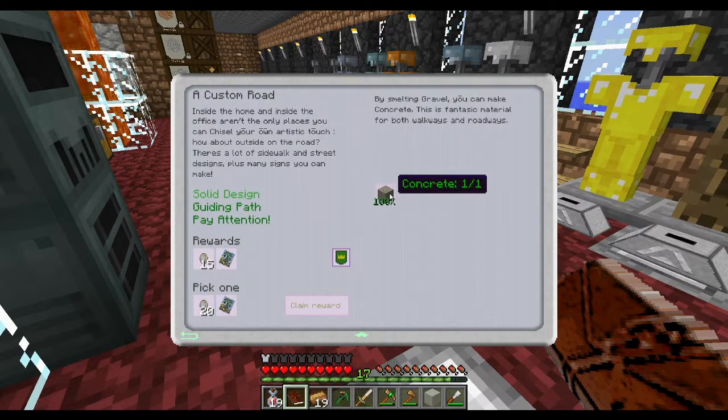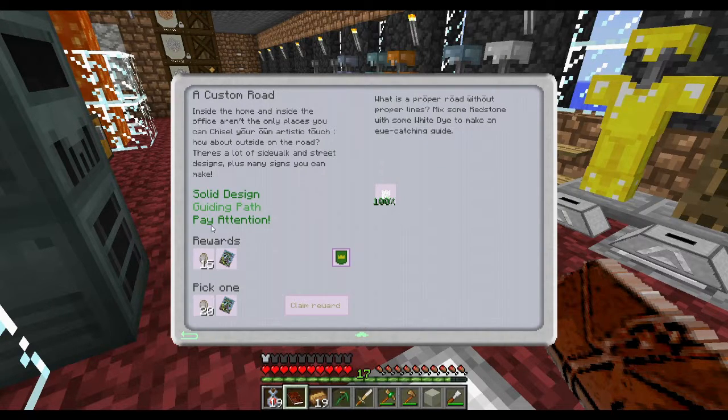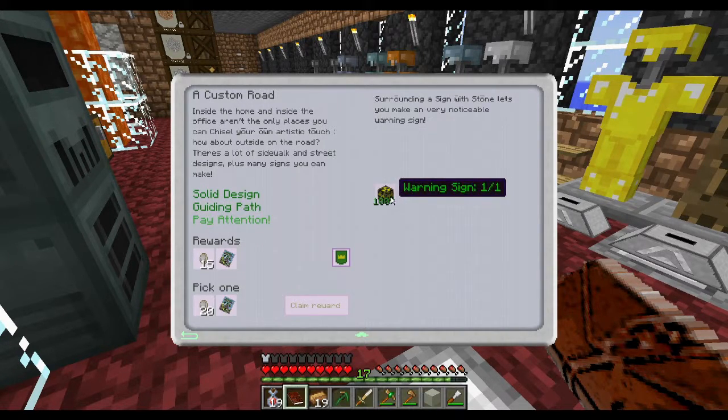This one required concrete, and you just smelt gravel — by smelting gravel you can make concrete. That was pretty easy. Then white road lines was pretty easy — dye to make it eye-catching. You just got to get some white dye, you can get that from bone meal, and then surrounding a sign with stone lets you make a very noticeable warning sign. So that was pretty cool.